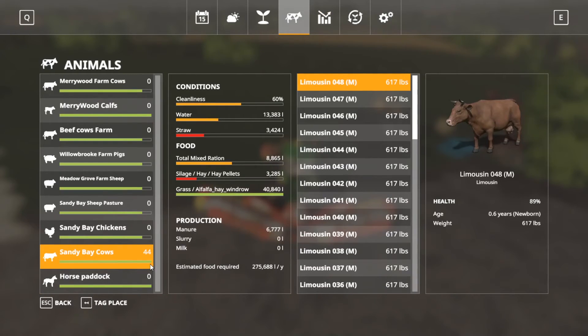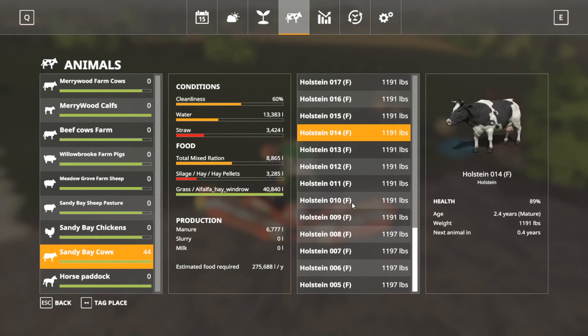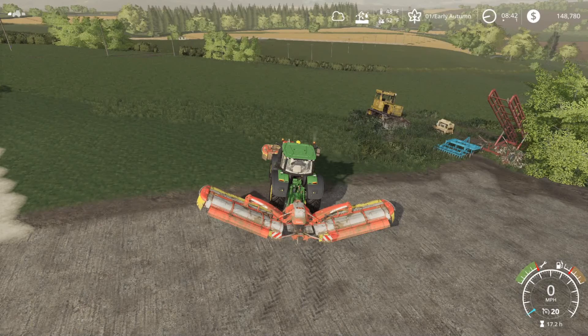Let's take a look at animals real quick. We have 44 cows now — we bought a lot of them last time. They're going to need some definite work here soon: some more straw, some more TMR, get cleaned up a little bit, a little bit more water. We'll get those guys taken care of today. What I'm going to do is try to cook through this episode to get to harvest, or get to pelleting — hopefully we can do some pelleting this episode.